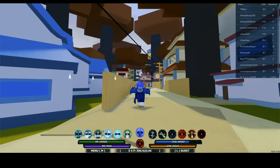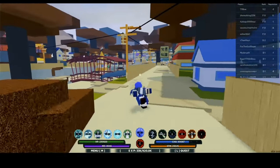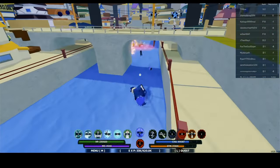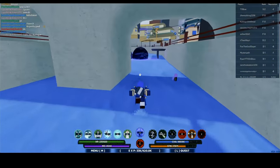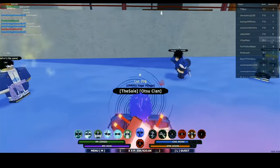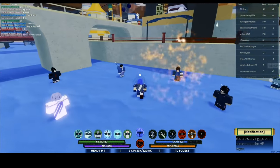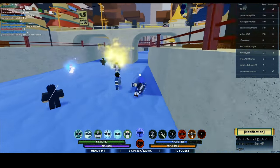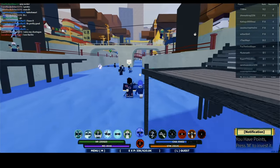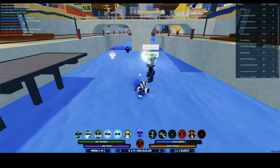I wouldn't be here today with 249,000 reputation if it wasn't for my combo. If I didn't have this combo, that player with 1 million rep would have completely demolished me — and I'm not gonna lie, he was pretty good. But my combo was too deadly. I caught him off guard, landed my combo for the first time, and he was below half health. I caught him lacking and he tried to run but he couldn't.